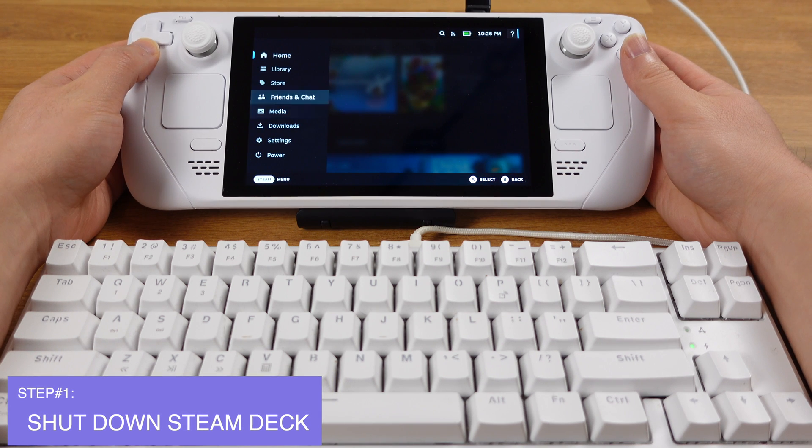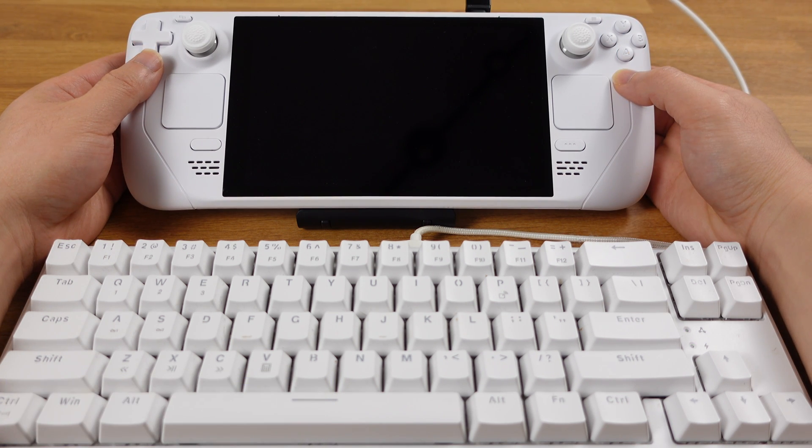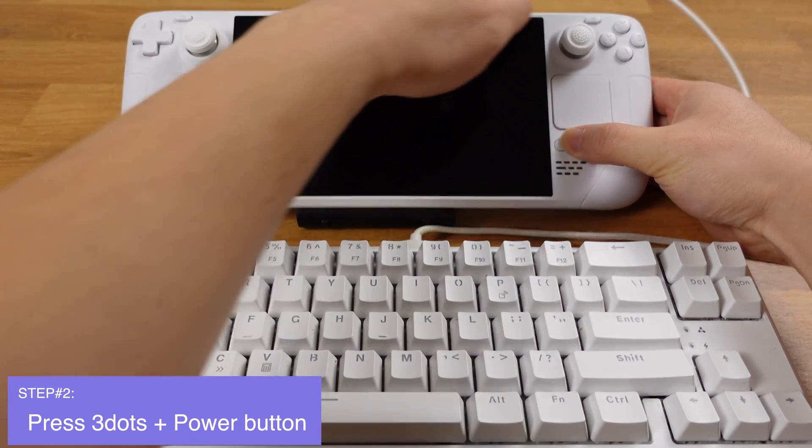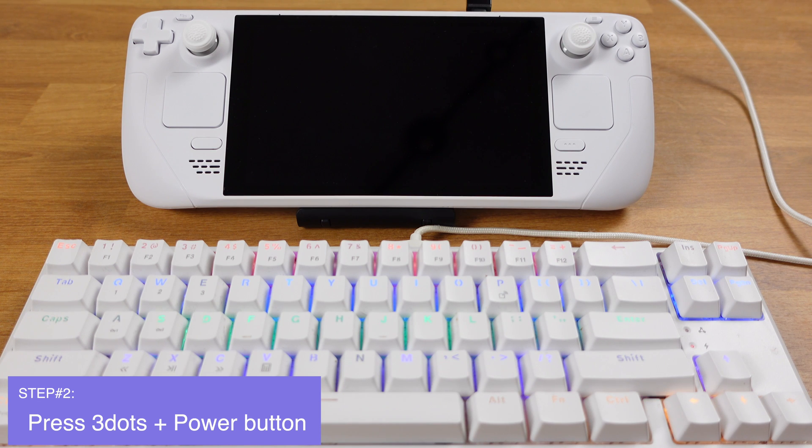First, shut down your Steam Deck and make sure it's off completely. Then press the three dots and power button together, and once you hear the beep sound, release them together. After a few seconds it will boot into this screen.